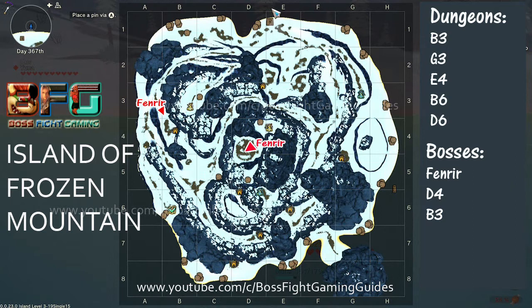Hopefully you've made your way to the Island of Frozen Mountain. I've put a map on screen showing where everything important is — it took me hours to clear, grid, and mark all those maps, so please consider hitting the subscribe button. You can find Fenra either at B3 or D4. I've always found it easier at D4 as he seems to spawn a bit quicker there, but you can find him at B3 too.